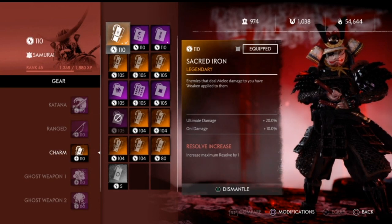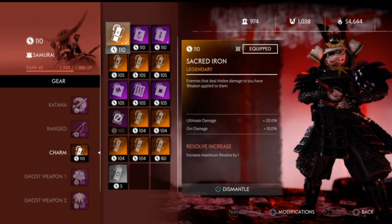For my charm I use one legendary in this build called Sacred Iron. Enemies that deal damage to me have Weakened applied to them. This is really good if you're playing with a Ronin who debuffs enemies — the Weaken stacks up and you do a ton of damage. It's insane, and this is a perfect roll so I'm not touching it at all.